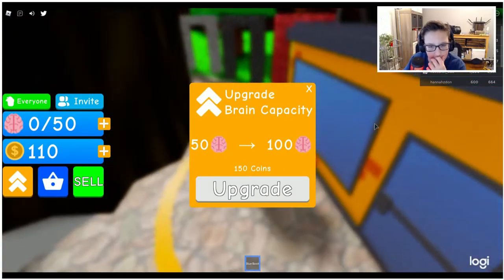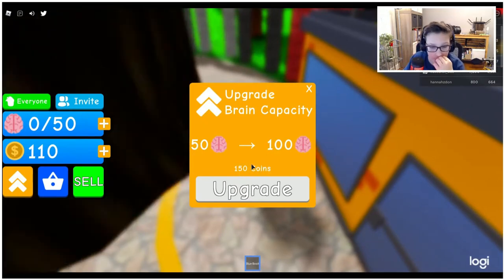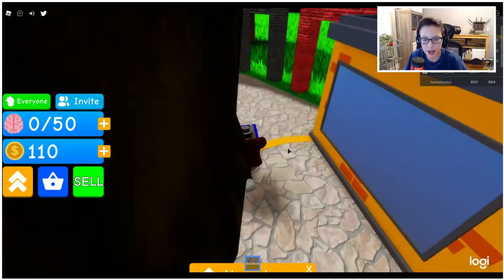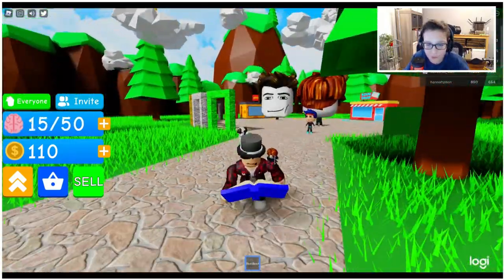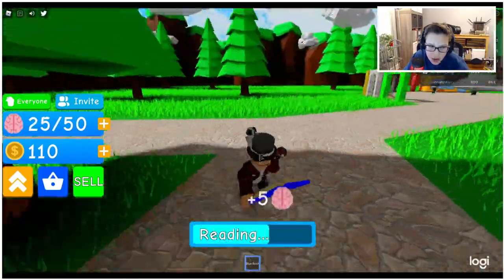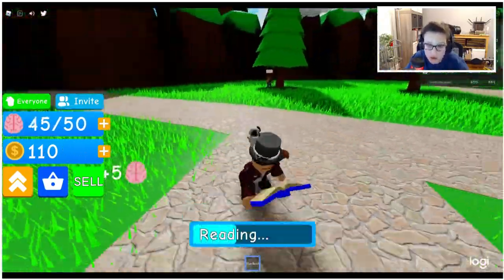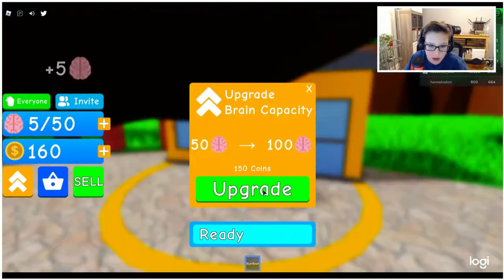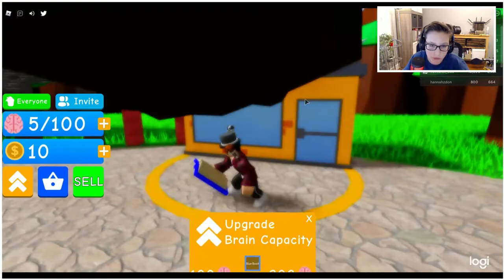We need 150 coins to upgrade to 100 brains. If I keep reading and get five coins each time — five times five — I'd get 25 each round. Okay, so now I can upgrade to 100 brains.